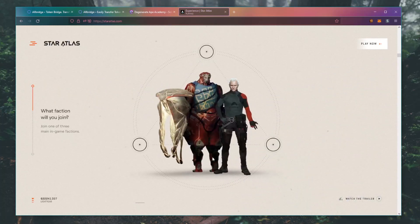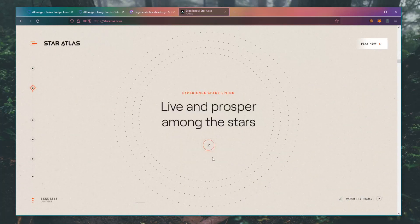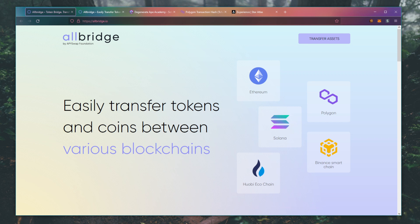Welcome to DeFi Walk where we show you how to make passive income with your crypto. Today we're going to use Allbridge.io to bring assets from Polygon to Solana. In the future, Allbridge will let you bridge between BSC, ETH, and Huobi Ecochain if you have assets within those chains as well.